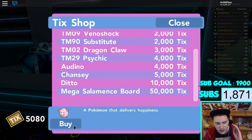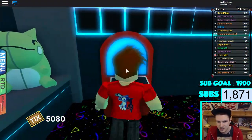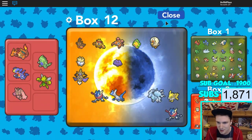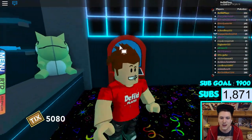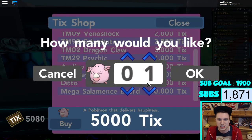So we're going to buy a Chansey. I have to — because I already bought the Ditto as well. If you want to know how to do that, be sure to check that video out as well. The Ditto's going to be in here, it was a really good one — a really good IV Ditto, which is really amazing. So let's grab up the Chansey and check out how he's doing.